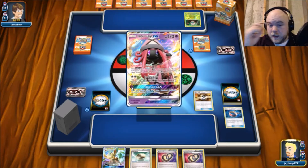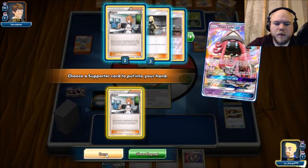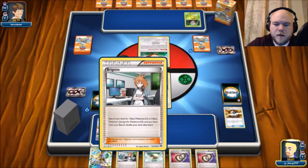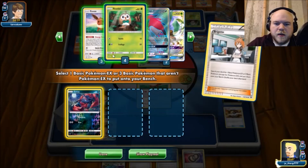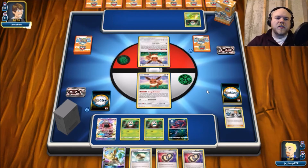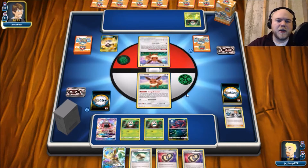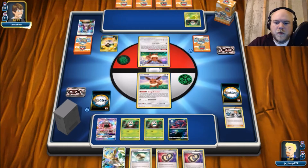I'm going to dump these two so I can just Puzzle those back. We prized one Dartrix — not bad, one Lele — not bad, that's two. One Puzzle is three, Cynthia is four, a Guzma and a Hala is five and six. Supporter counts kind of hurt like that, but that is fine — we can make it work. We'll use Brigette, and next turn we'll be able to Puzzle back the N, get that up and running, hopefully hit our Grass energy off of that, and we'll be in good shape.